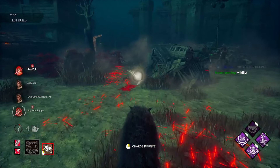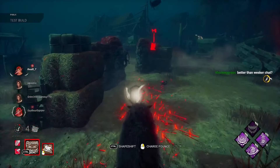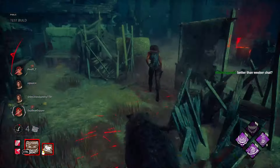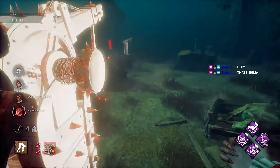Oh my god, you shouldn't have tested my alpha — now you're gonna feel the full force, the full might. Wait, this lunge — can I hit her from here? Is it like Chucky? Can I use it for distance? Holy shit, you get two leaps. Okay, let's get you on the hook.